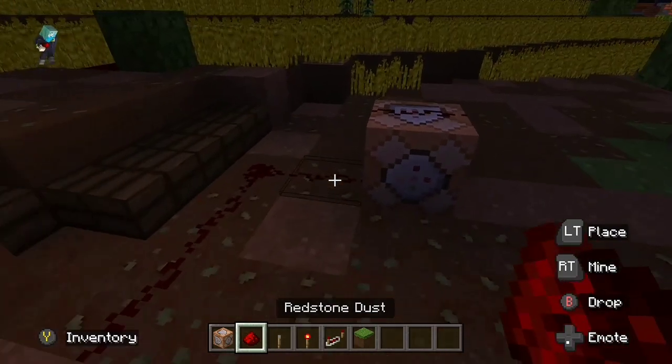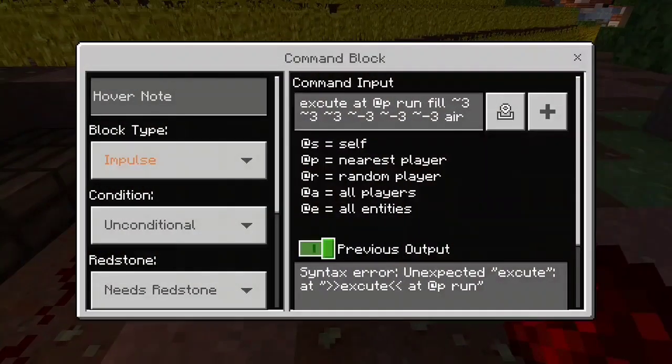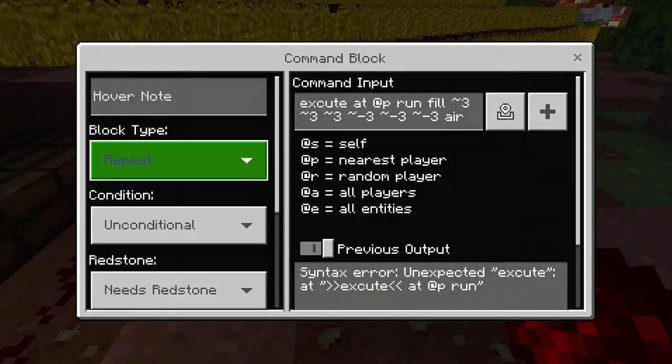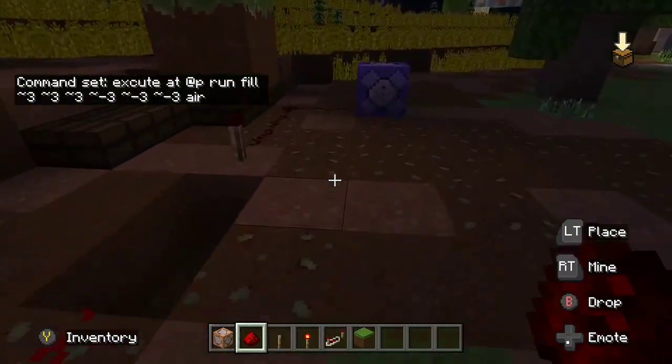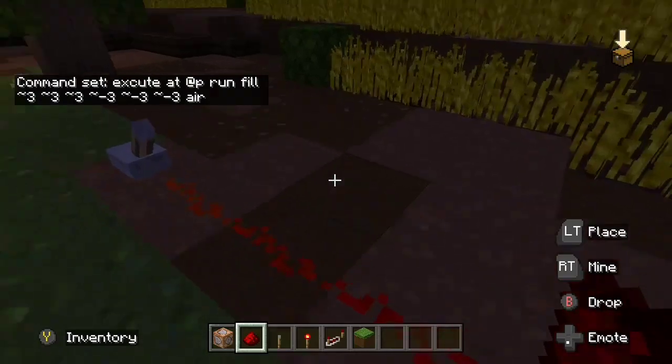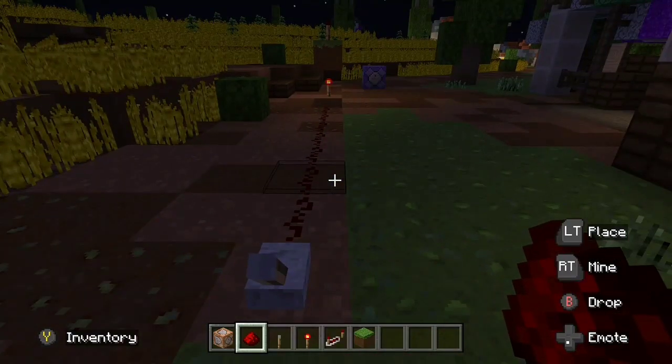Now with the command block, you want to make sure to set it as repeating, so that way it continuously sets off the command. Now that everything's connected, when I flip this lever I should become a big ball of destruction — which I did not. Why did I not?